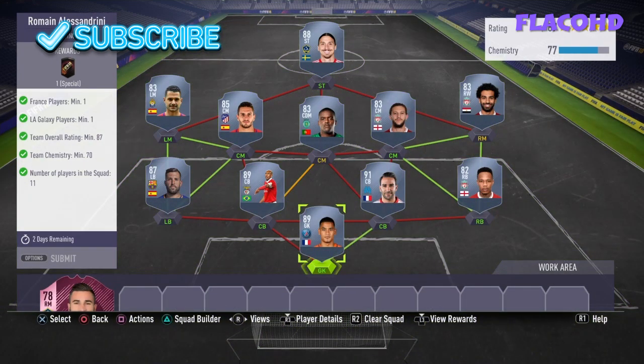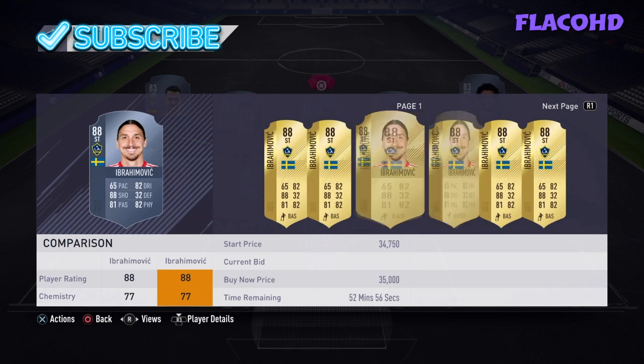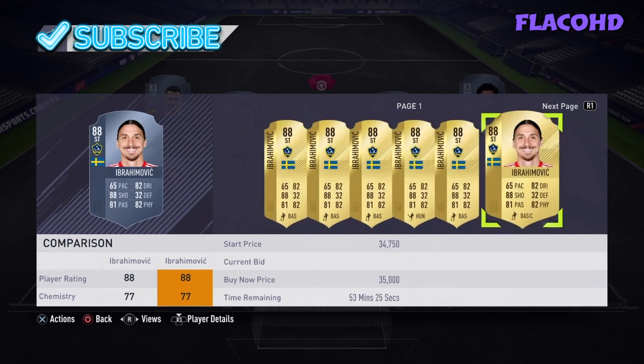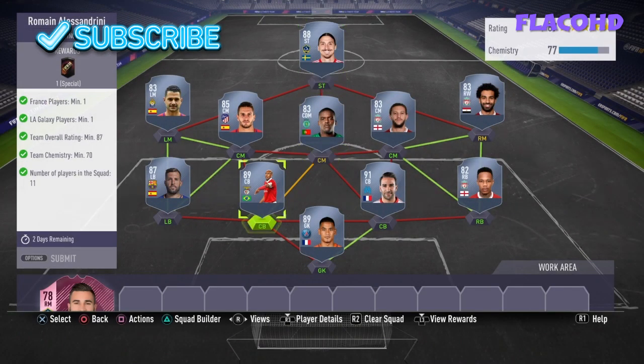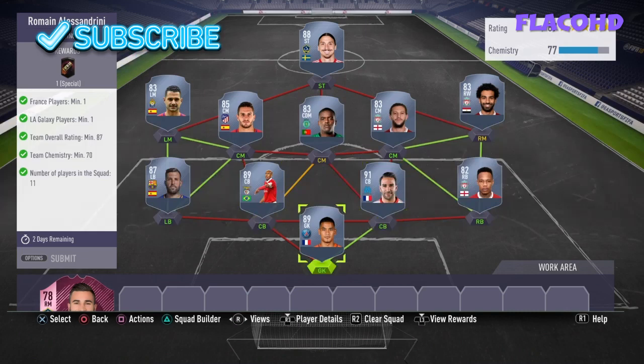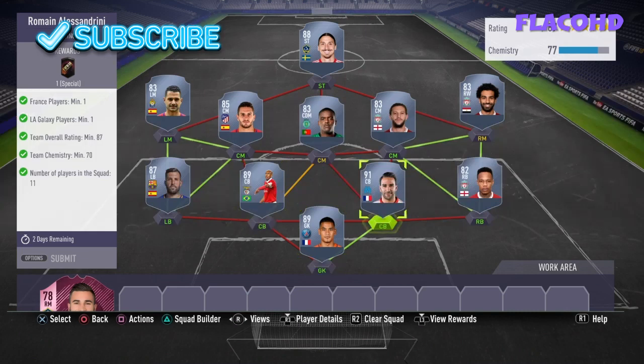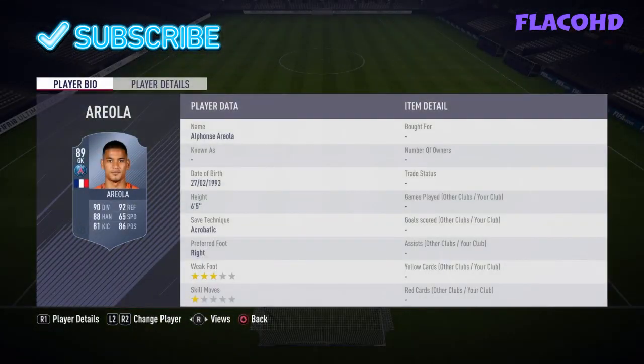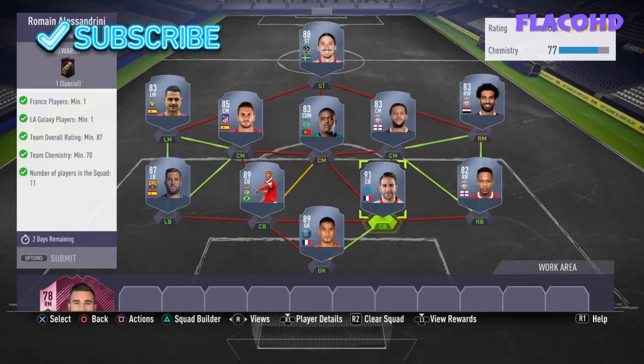The team I made should cost you over 100k — let's be honest, because I have Eber in there and he's probably going to go up in price since he's a LA Galaxy player. The first one starts at 35k already. I have three Foot Festival players — I think that's what they're called — so Louisao, Areola, and Rami.